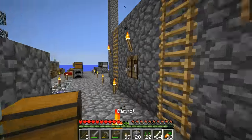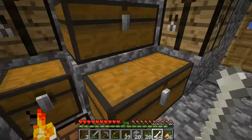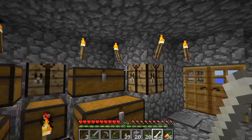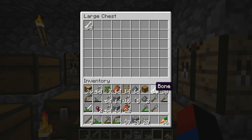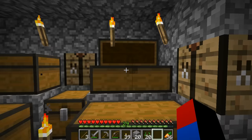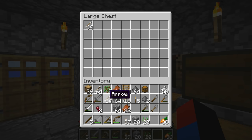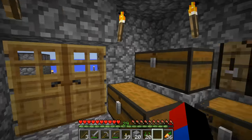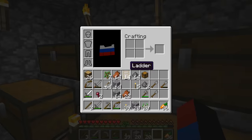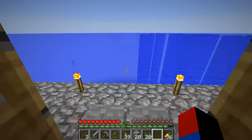More importantly, I should start placing all these items around. Let's place bones right over here. This is going to be bones, and arrows are going to be right over here. Strings are going to be right over here, rotten flesh right over here, and gunpowder right over here.